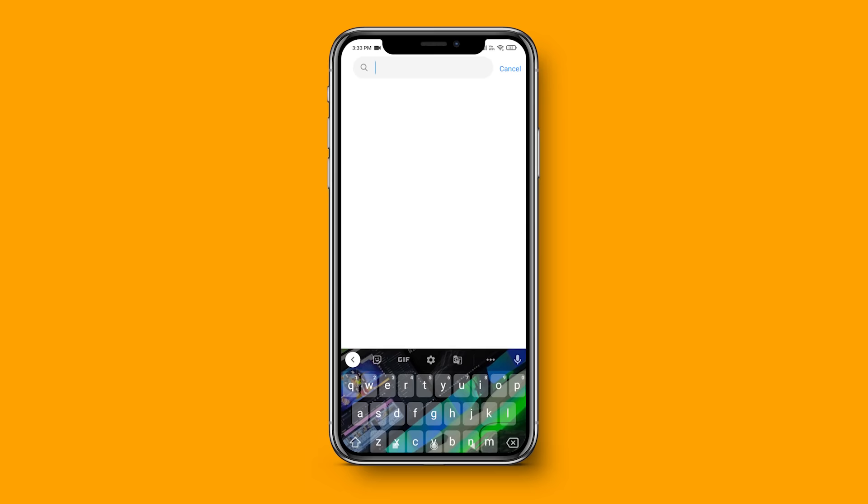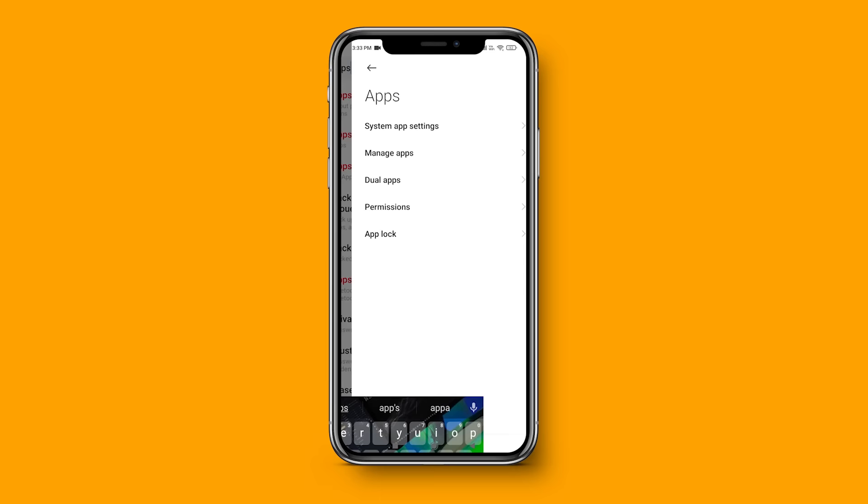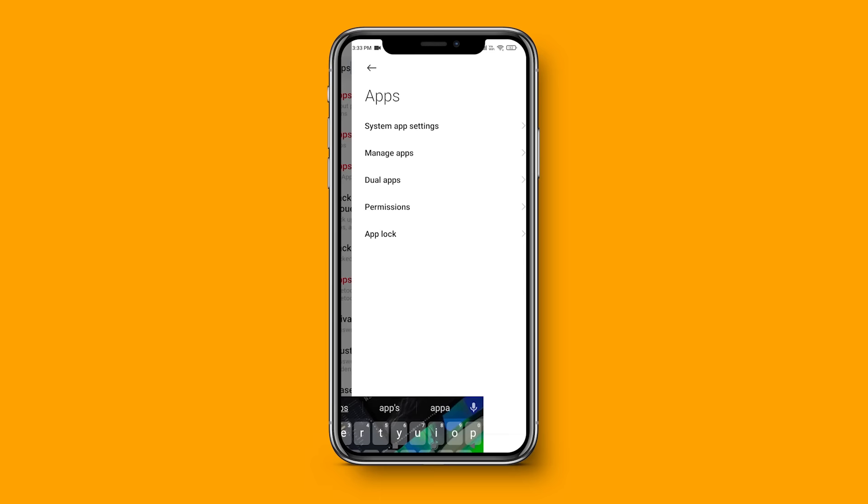What you want to do is go into your Settings, then search for Apps, then click on Manage Apps, and then click on the specific app you want to manage.